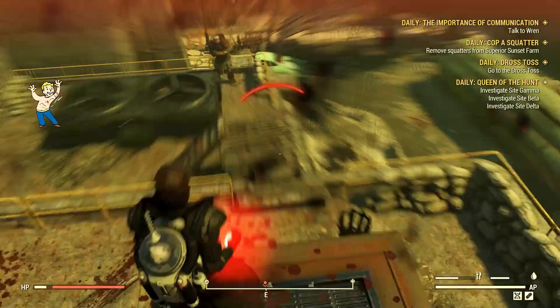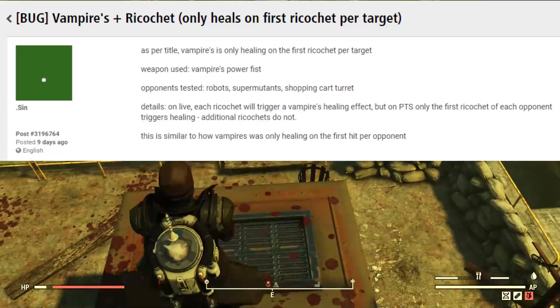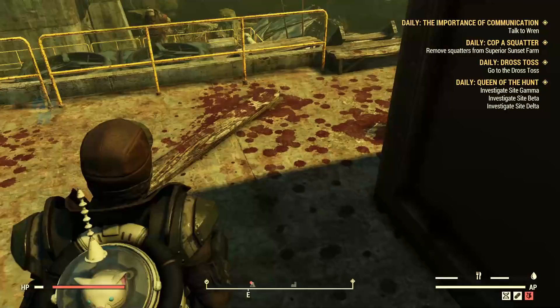Then we have Ricochet — it does dodge damage, but the deflected hits are not working with certain effects like Vampire. It only heals you once per target, even if you trigger Ricochet multiple times on that same target.